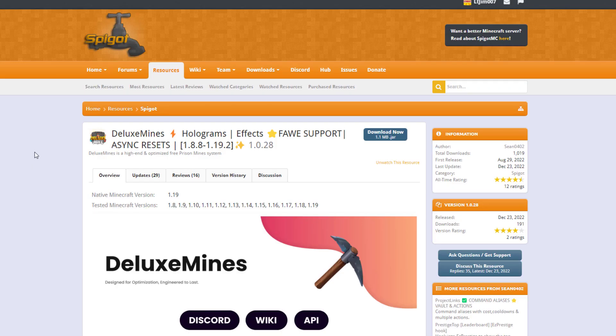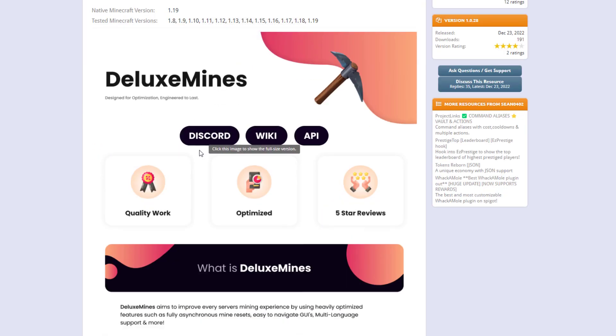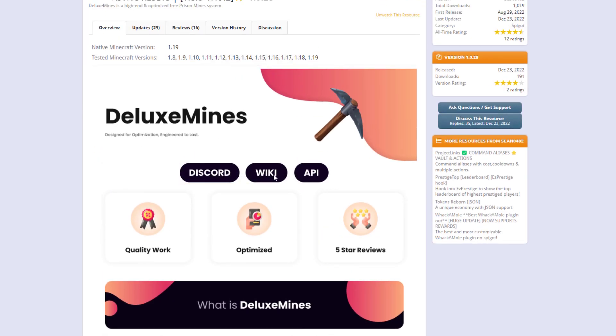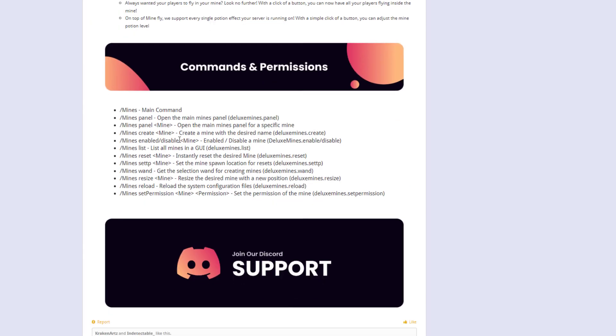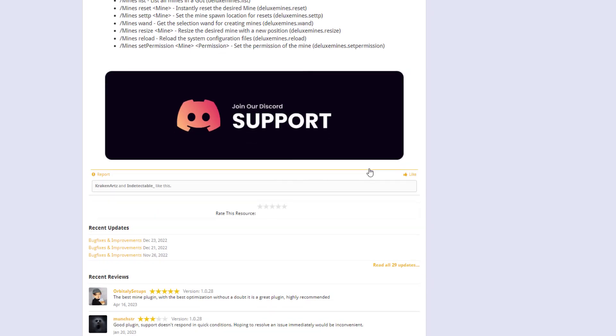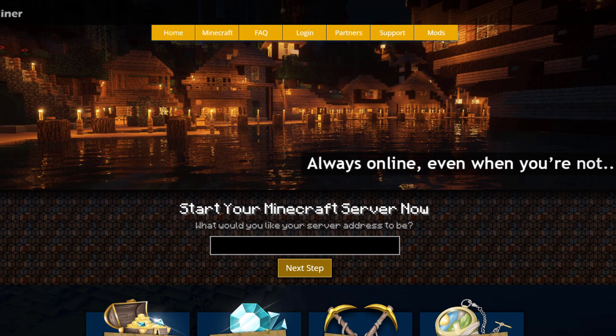On the SpigotMC page you can see it's been updated from 1.8 to 1.19. There's a Discord link if you have any issues — the wiki link currently doesn't work — but there's a lot of information about commands and permissions. Support is available on the Discord. If you need a server to host on, check out serverminer.com for the best and cheapest hosting. That's it for me — subscribe, like, comment, and I'll see you next time.